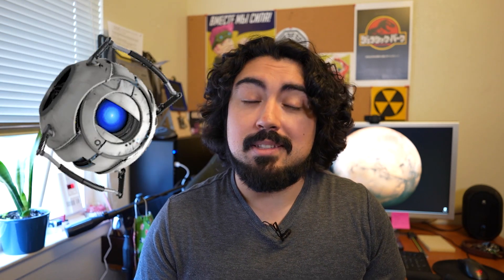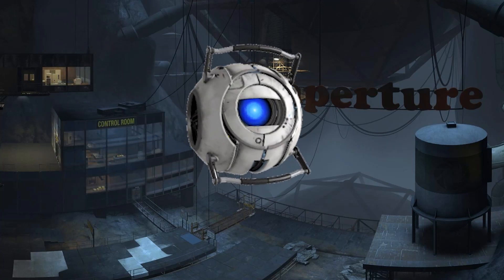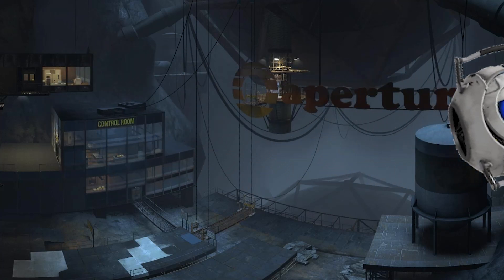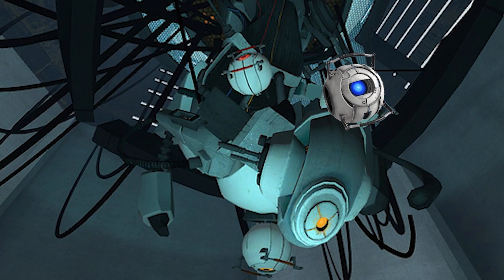For the uninitiated, personality cores like Wheatley are spherical robots that have arguably sophisticated AI that allows them to run various aspects of Aperture Labs. And most importantly, they also moderate the behavior of one particularly naughty AI, who is the central core. So if I'm going to build Aperture in real life, I'm going to need more than a few cores — but let's just start with one.